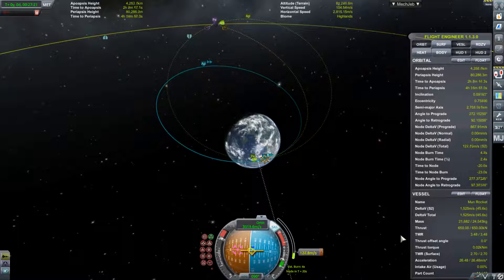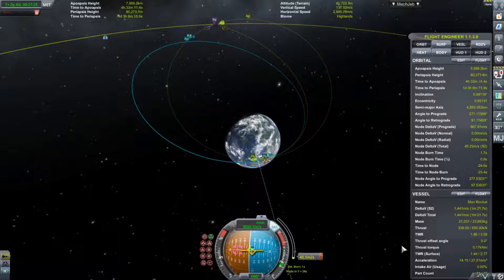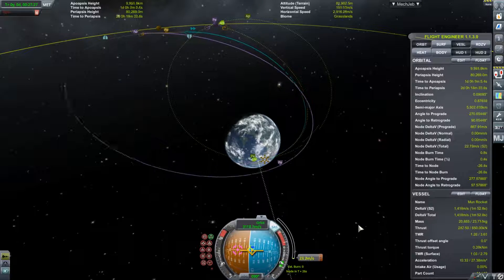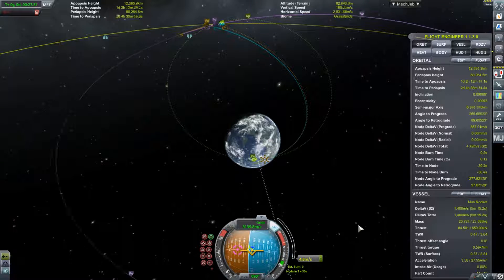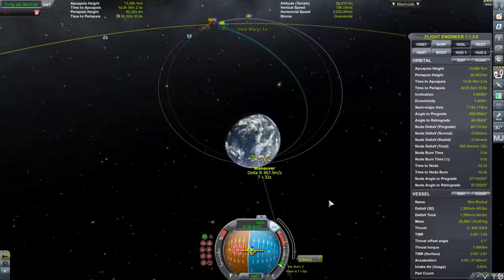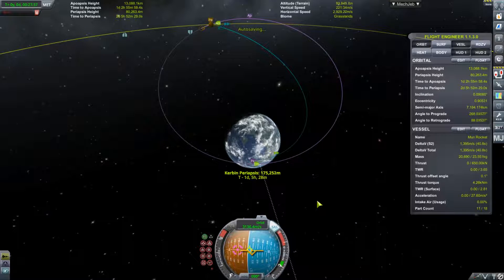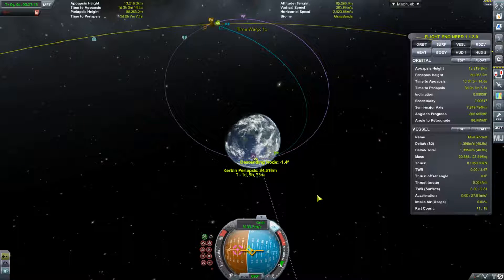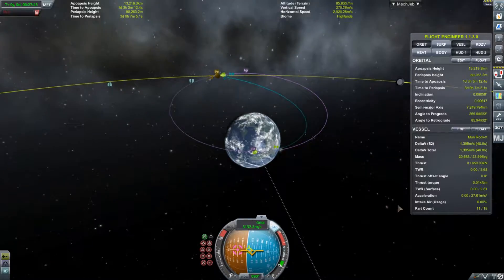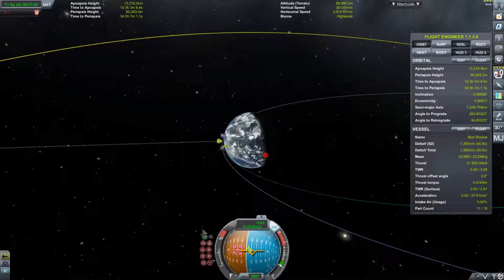Coming up on the completion of our burn, we are gradually lowering the throttle to glide slowly into the perfect orbit we had planned with our maneuver node. And there we have it — with a couple of small adjustments to get our periapsis low and nice, we have our free return trajectory set for the trip to the Mun and back to Kerbin.